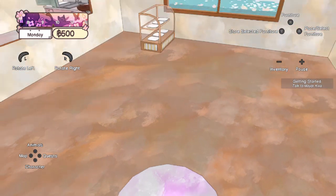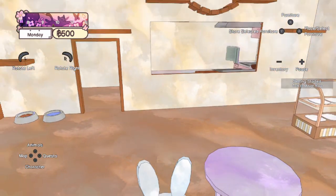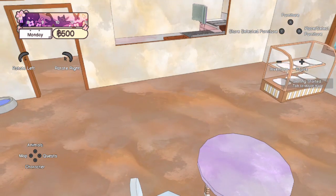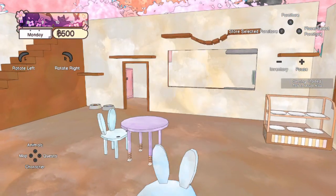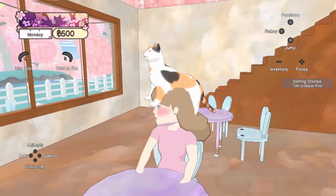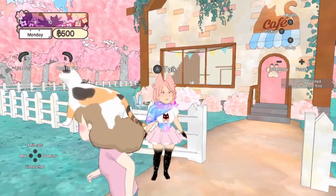This is a bit difficult to place down — I want to put these little chairs next to the table but it's really hard to see what I'm doing. I'm not sure if there's a way to zoom out; I can't really figure it out with the controller. This is really awkward to place the furniture. Okay, I've decorated in there now — let's go talk to Kiva, she's so pretty. I love her glasses.